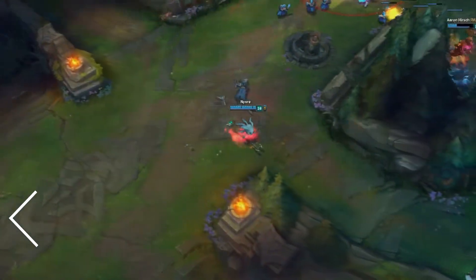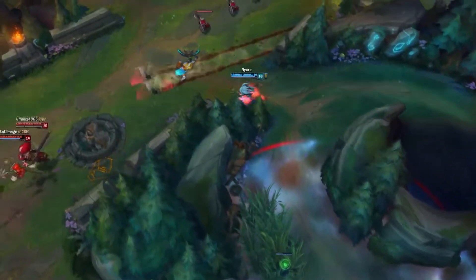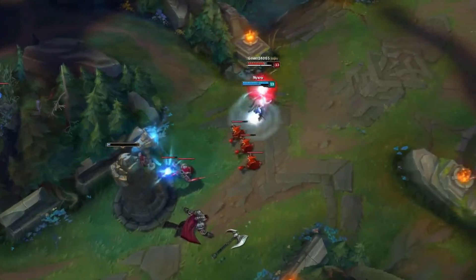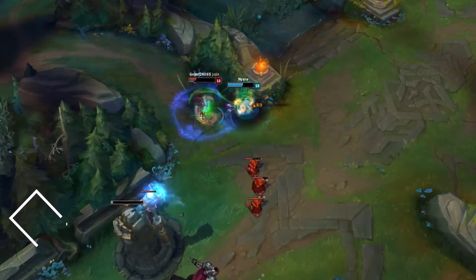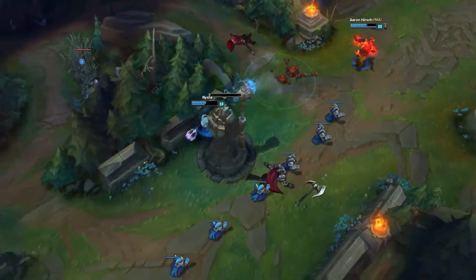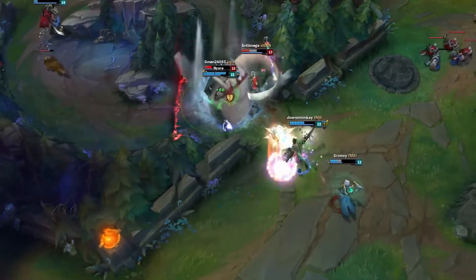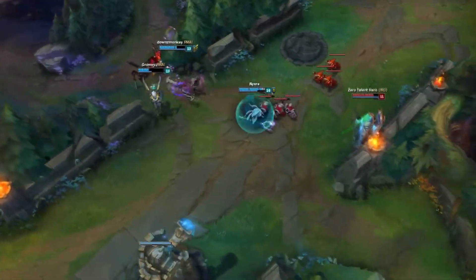Bruiser Fizz is also great against tanks despite not building full damage. This comes from the percent health damage on his W, which doesn't require a ton of AP to become incredibly potent. In the current patch this is very useful with top laners like Maokai and Dr. Mundo being very powerful. Lastly, another great thing about Bruiser Fizz is the extra crowd control provided from some of the available build paths. Iceborne Gauntlet in particular is very useful, as you should be able to get the item to proc two or three times with a single rotation of your abilities. The active effect from Blade of the Ruined King can also help you close the gap to any escaping enemies, and you even have the option of building Rylai's if you want just a bit more extra crowd control.